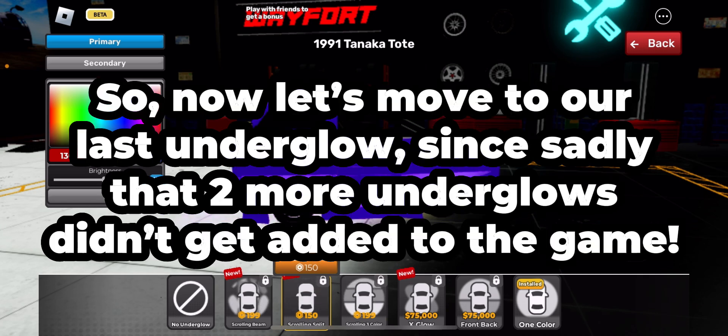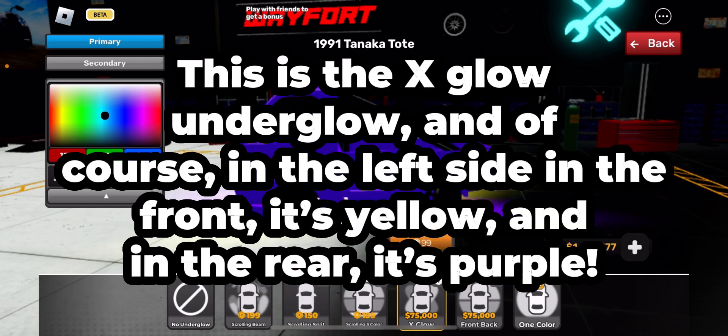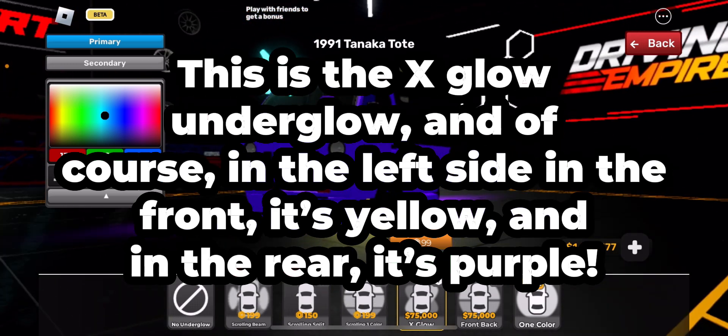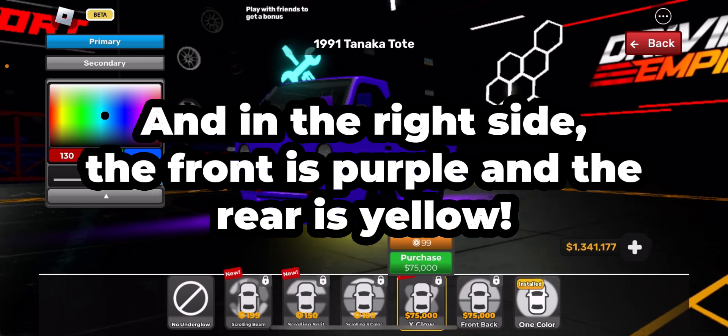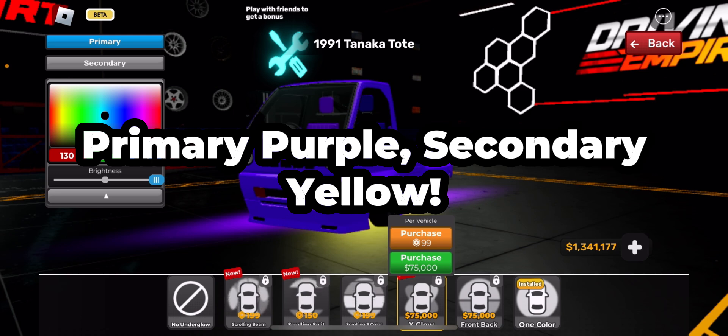Now let's move to our last underglow — sadly only two more underglows got added to the game. This is the X Glow underglow. On the left side in the front it's yellow and in the rear it's purple, and on the right side the front is purple and the rear is yellow. Primary purple, secondary yellow.